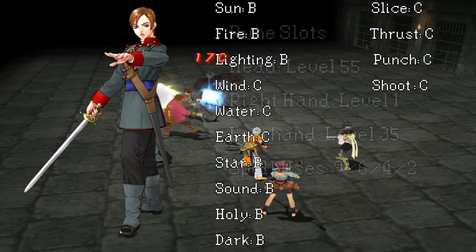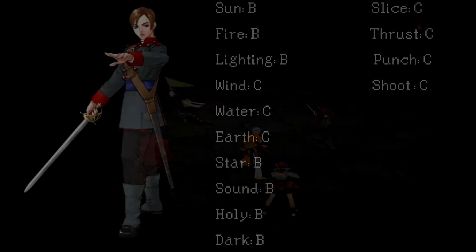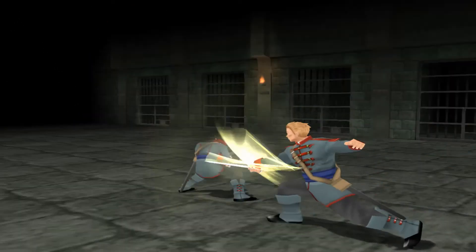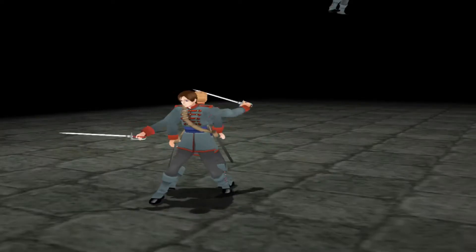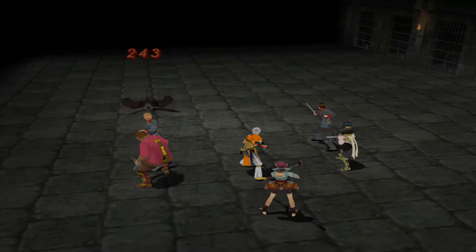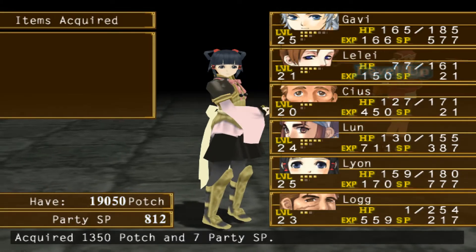Cias and Lele have a co-op attack called Lockdown, which deals a fair amount of damage to one enemy. It's not really worth it, but if you like these guards, go ahead and use them.